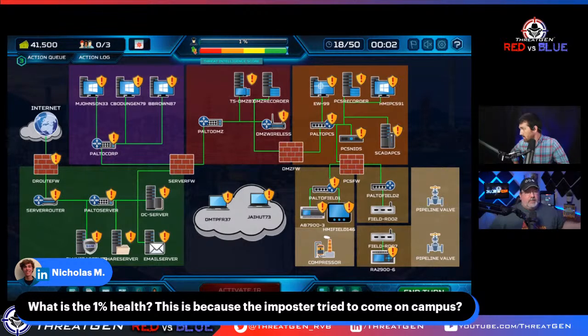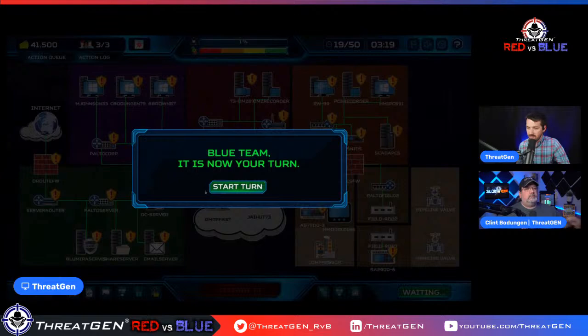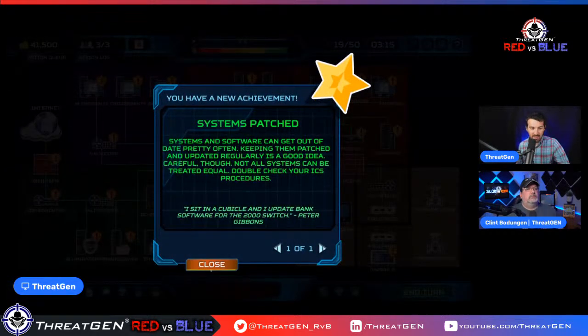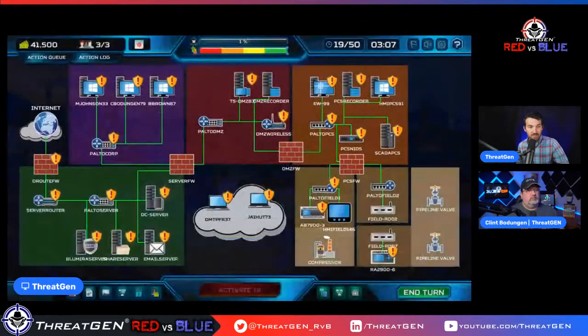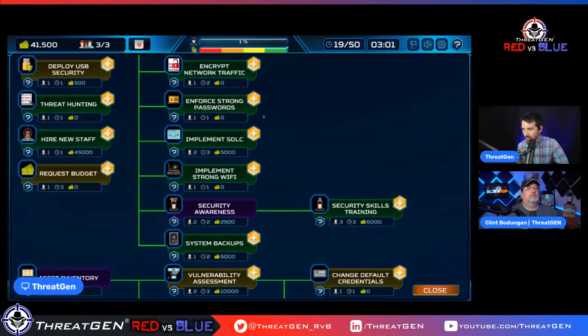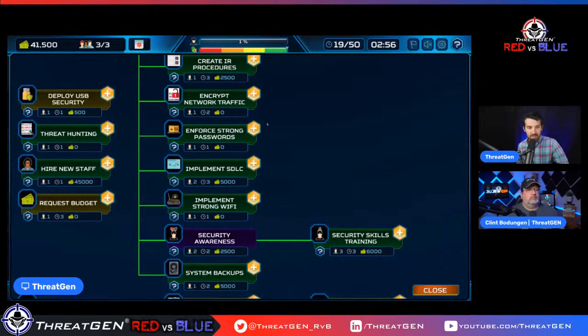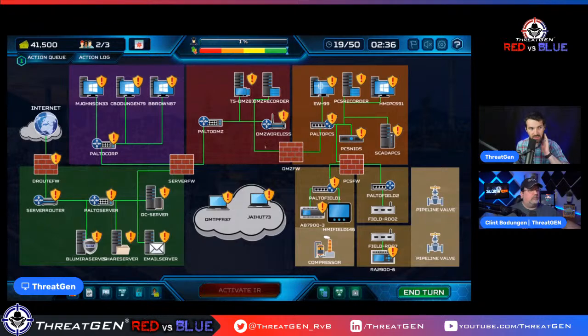If you are compromised you can do things like gather forensic evidence to increase your threat intelligence score. System patched. The PLC is good except it still has weak passwords — we need to get strong passwords enforced. Can we still activate incident response without IR procedures? Creating the procedures just makes your IR more effective.